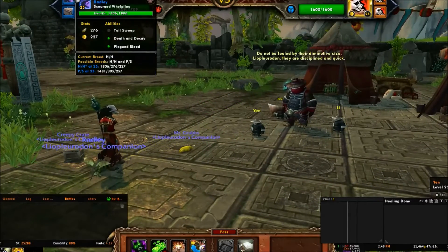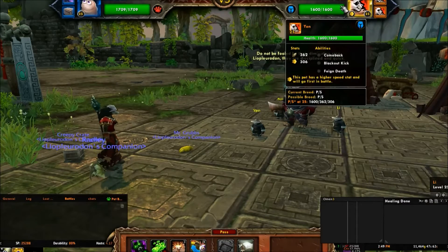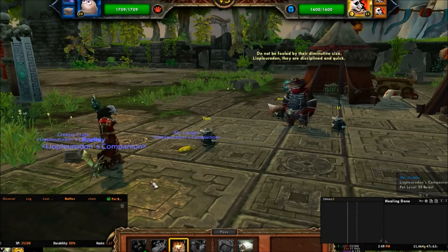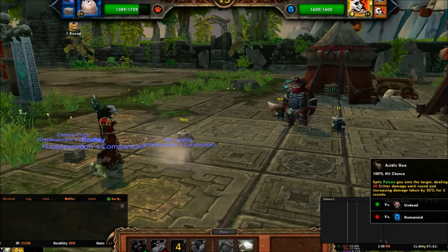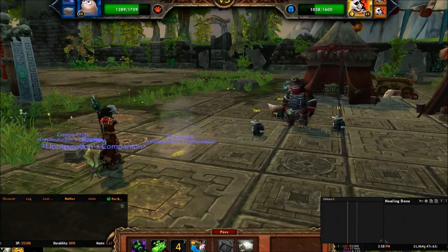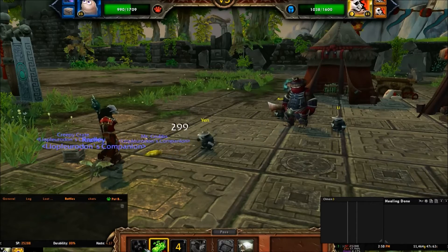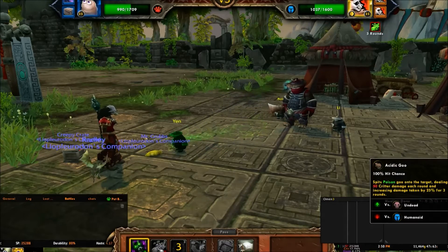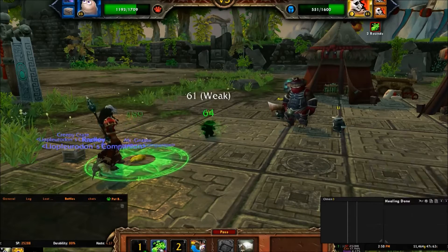The reason I didn't go with the Shadeling was because there's a whole lot of overlap with the Whelpling, and that's no good. So first we have Yen, and the reason we went with Mr. Grubbs is because he has an undead move but he is not undead. And Yen's main offense is Critter, so if you put an undead here you get hurt really fast, really bad. That's why we went with Mr. Grubbs.